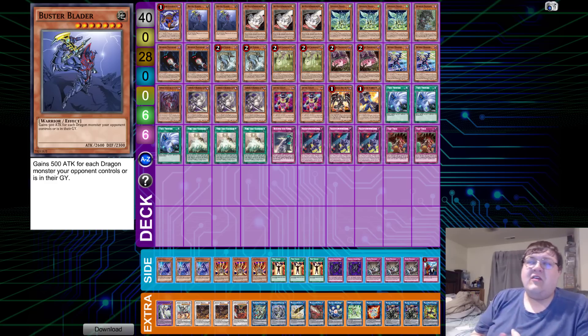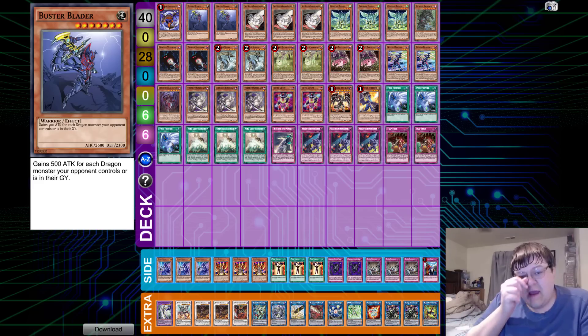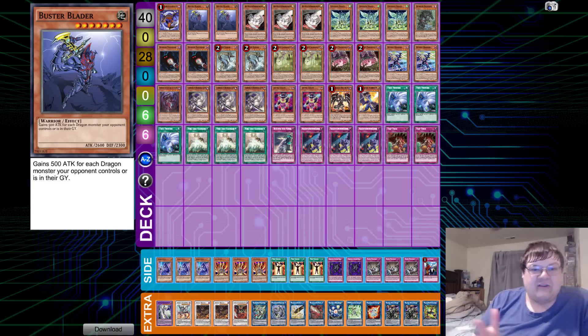A lot of people were taken aback, asking how is this man doing so well with this? One of the things we saw from the boards was that this deck was ending on Scarlight, ending on Heavenly Spheres with the Busterblader lock. So you have a bounce, a negate, and a soft lock on the opponent's extra deck where they can't special summon — and it just doesn't seem like it's something you can break.